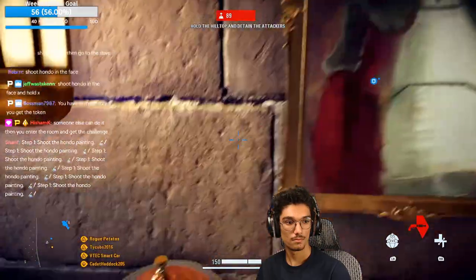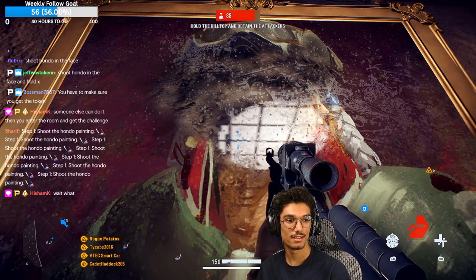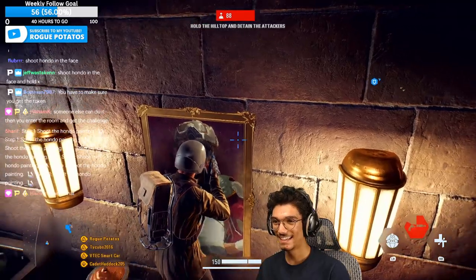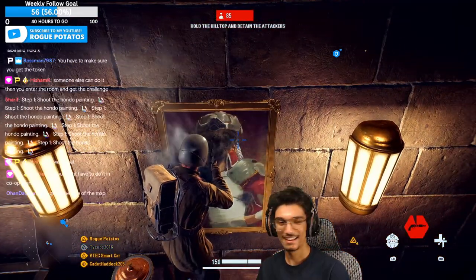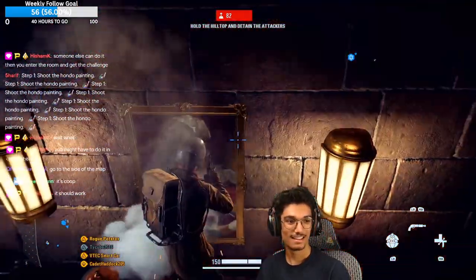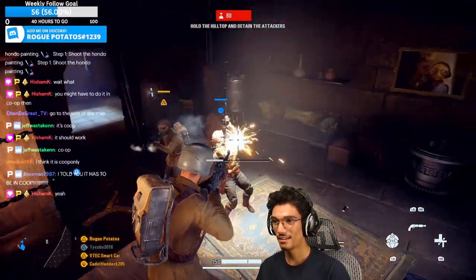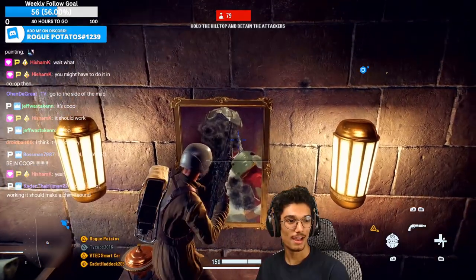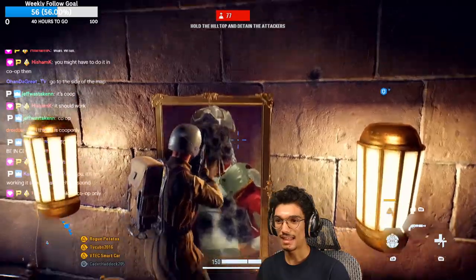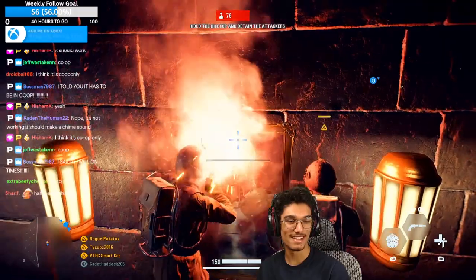I put the chat up on the screen so you can see their reaction and my reaction. At first I try to finish this in co-op only to realize it doesn't work — both VTech and I thought the coin didn't appear. It didn't work in Galactic Assault, so then we took a long journey into trying to get Takodana in co-op, which took around 45 minutes.